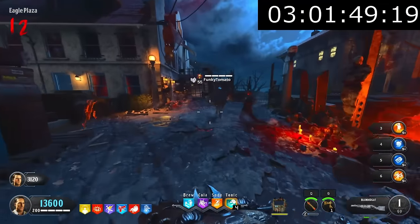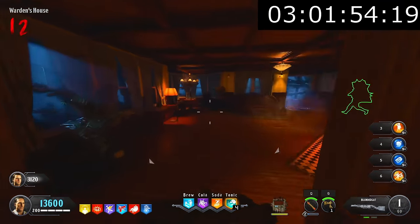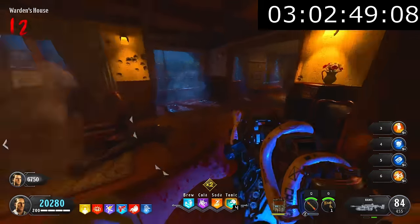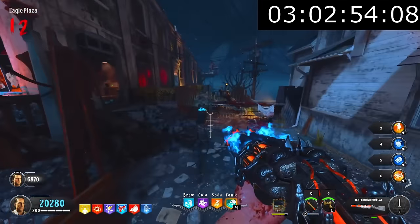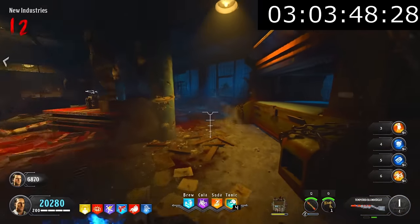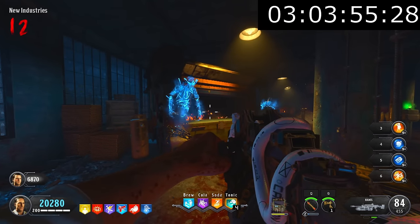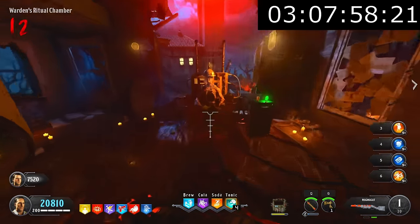Before starting the next step, we took a minute to upgrade the Blundergat into the Magma Gat. To do this, you put the Blundergat into the fireplace in the warden's house, get kills and pick up blue souls until all three skulls above the fireplace are glowing blue, then infuse those souls into the Blundergat. We then ran all the way back to spawn, making sure to hit flaming blue barrels along the way to keep the flame alive, and forged ourselves the Magma Gat at the New Industries building. This wonder weapon is extremely powerful — it attracts zombies and one-shots Brutuses, making it very useful throughout this easter egg.